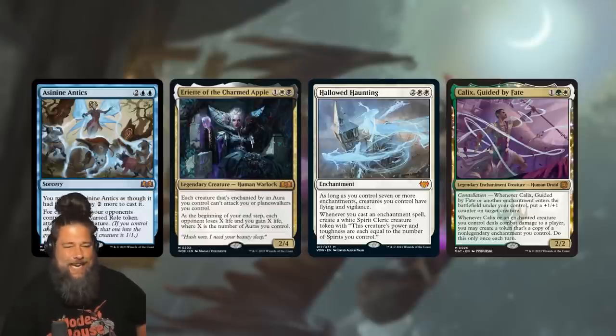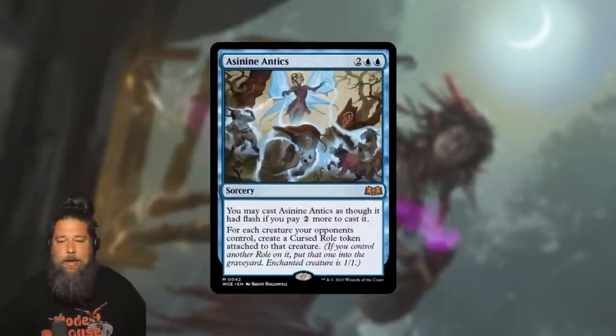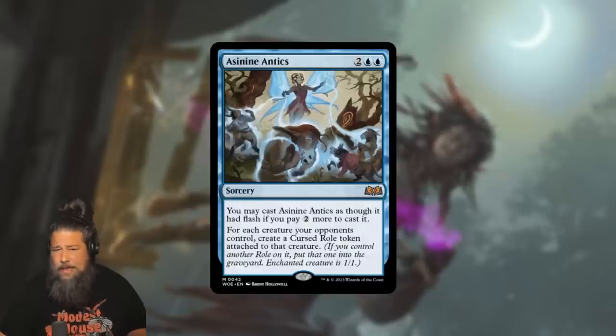We even have some of these synergies in standard — Eriette drains on end step equal to the number of auras you control, so if your opponent makes a big board and you turn them all into 1-1s with Asinine Antics, you're probably killing your opponent in a couple of turns with Eriette. Hallowed Haunting just wants a ton of enchantments on the battlefield. Kalix has Constellation, the one Constellation card in standard, so you cast this and get a ton of counters. So Asinine Antics is mostly a Commander card, and while you can play it in any blue deck as a pseudo-wrath, its ability to be a combo piece in Constellation enchantment decks is actually kind of ridiculous — in that context, this card is downright busted.